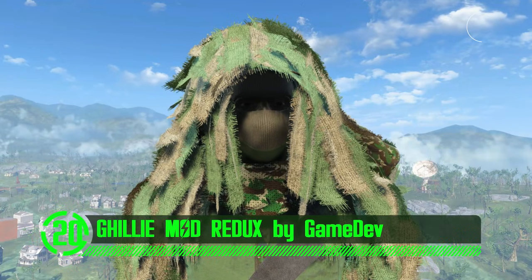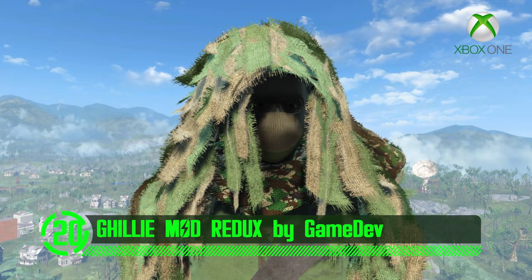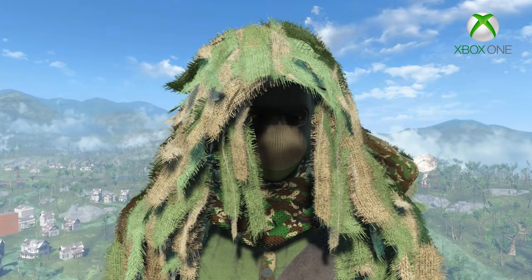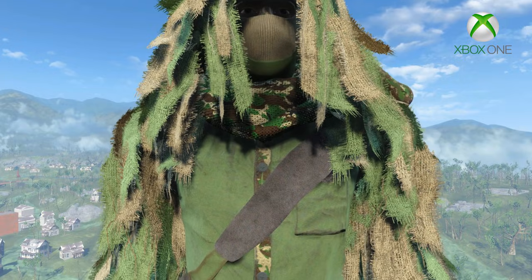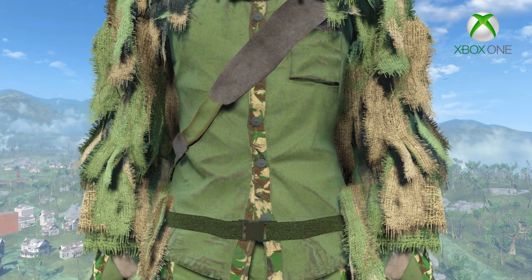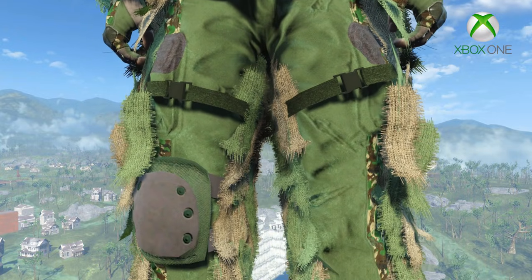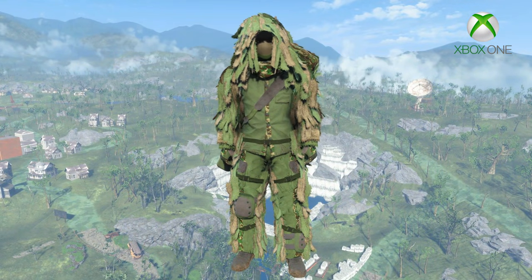Next up we've got Ghillie Mod Redux by Gamedev. Blending into your environment is important when you're trying to infiltrate a hostile stronghold, especially if you don't want to be seen doing reconnaissance. Let's face it, you're gonna raise a bunch of red flags if you try to walk amongst the enemy looking like a potential threat. But nobody suspects a talking bush. They just think, hey, that bush is going around stabbing people — better steer clear. The mod author did an amazing job adding a Ghillie suit to Fallout 4.